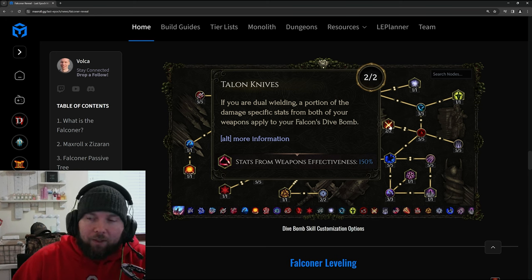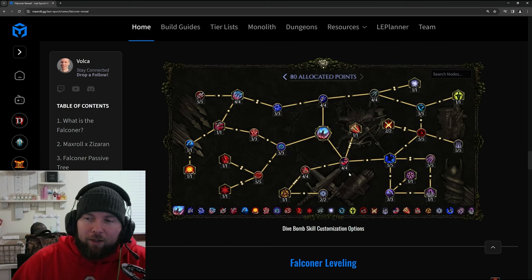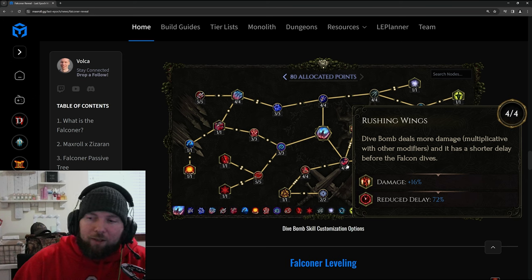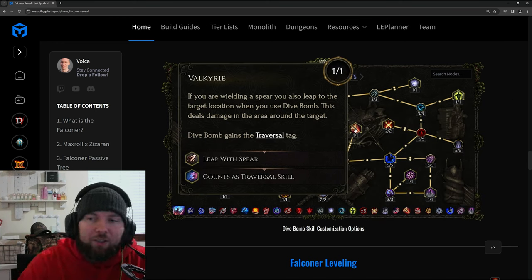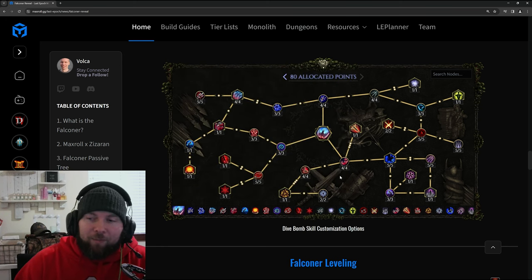Gaping Wounds makes Dive Bomb deal more damage over time per 10% of your increased stun chance — an interesting one. Rushing Wings gives increased damage and reduces the delay between the bird taking off and hitting the ground, making it attack faster. Valkyrie: if you are wielding a spear, you also leap to the target location where you use Dive Bomb, dealing damage in the area around the target. You can leap into a big group with the spear and then Dive Bomb comes down and wipes them out — kind of like using Fury Leap with Earthquake.